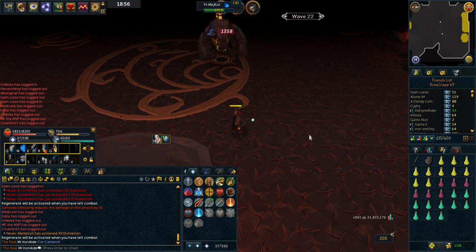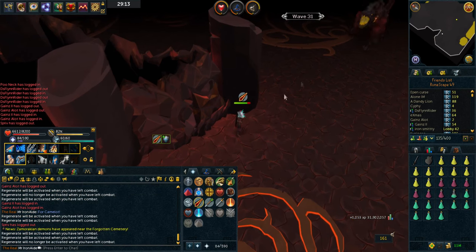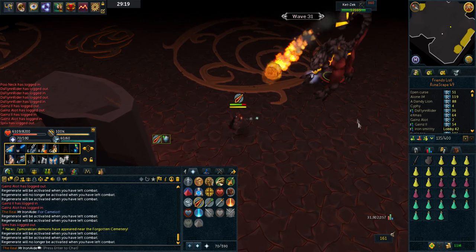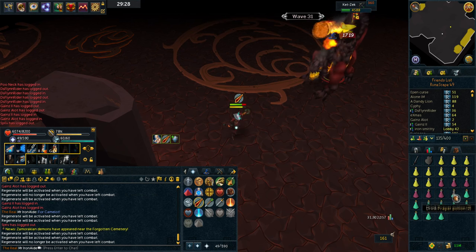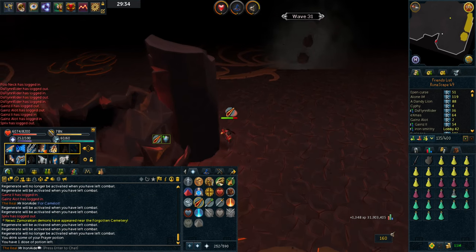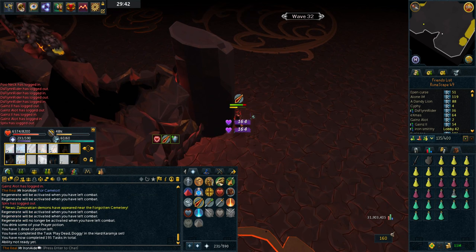Look how easy this guy is - he's stuck behind my stuns. Using that War Priest. I should have brought my Crystal Bow for the switch for these Mages, because there's gonna be a lot of them now. These are the guys that if I'm gonna take damage, it's going to be to these guys. But I'm tearing through them pretty quick with Range. We're at wave 31, using a third dose of Prayer pot - pretty much halfway through.